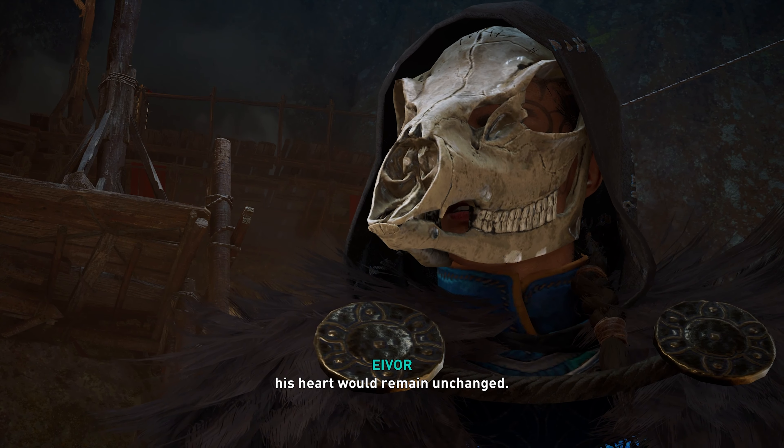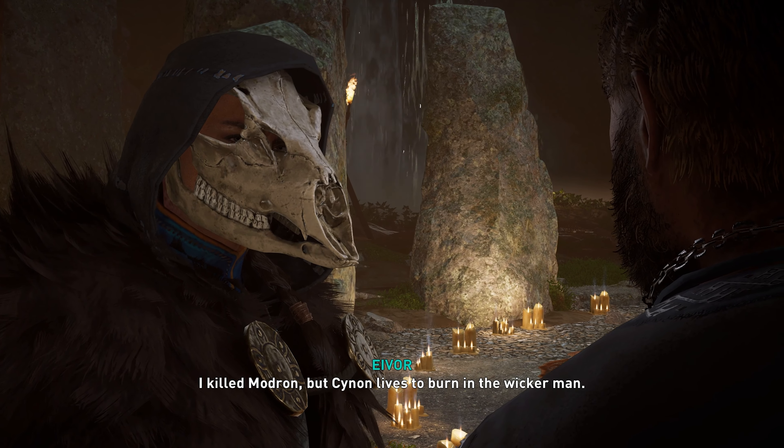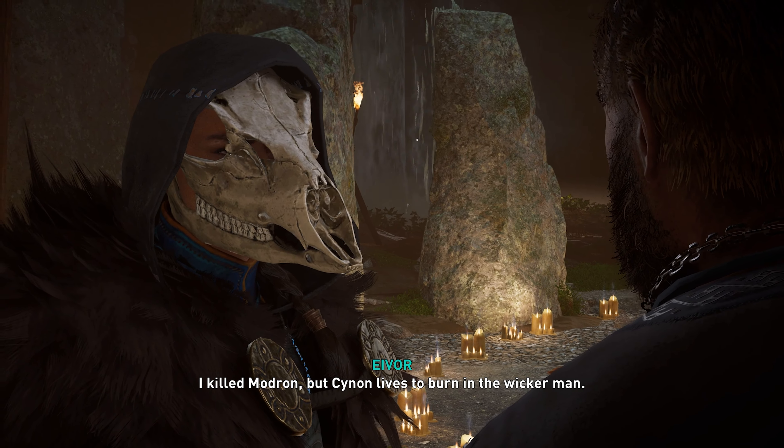Mama! Lord in his mercy — what sorcery happened here? The High Priestess Mothran tried to kill you. Why? In God's name, I've done nothing to her. She feared the church would use you as God's hammer, so she convinced Kunan to have you killed. I killed Mothran, but Kunan lives to burn in the Wicker Man. Such a waste of life. The devil whispers into the ear of man, but we must ignore his voice.